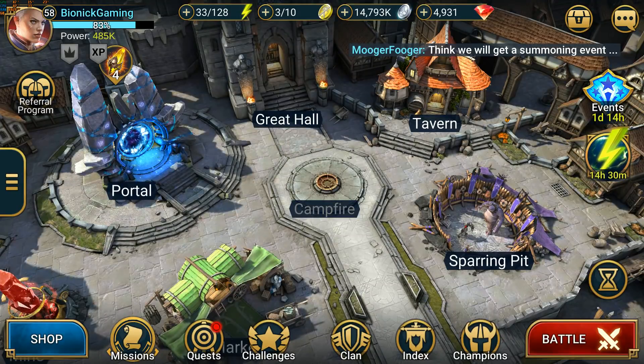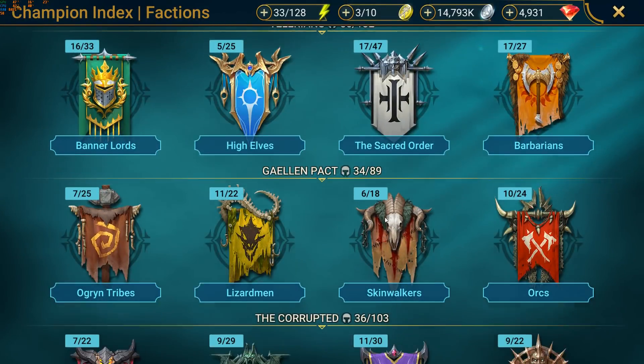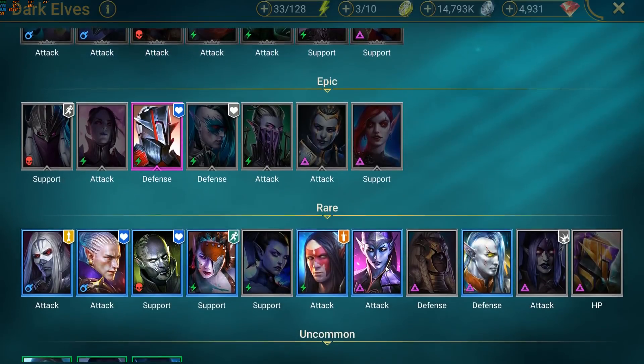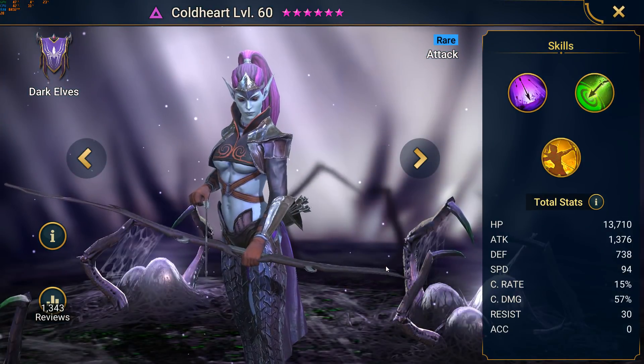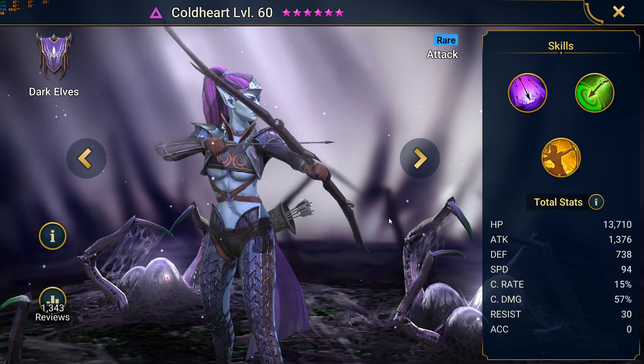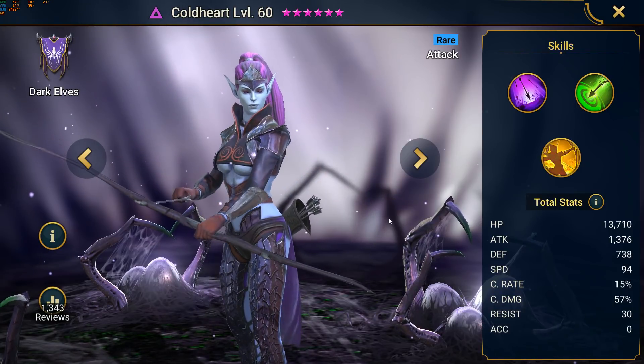What's up Raiders, Bionic here with my next champion build video on Raid Shadow Legends. This one will be not about one, but two champions from the Dark Elves faction, Coldheart. I was lucky enough to get not only two, but actually three of them during my 4 month playtime as a free to play player, and I decided to fully build two of them for now.